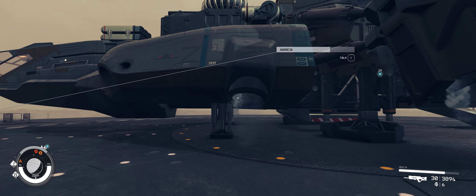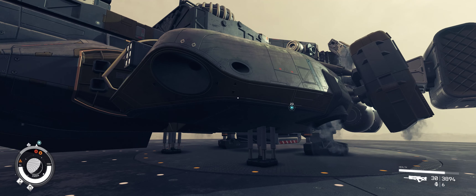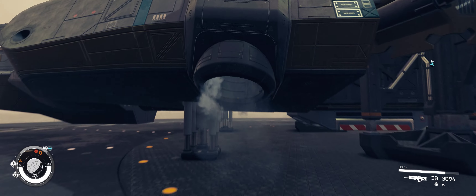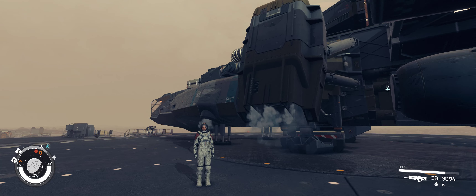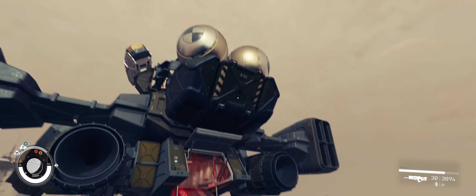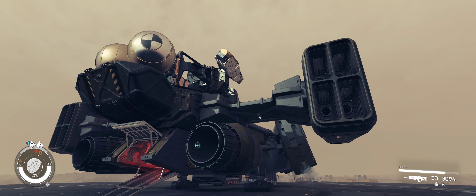Nice vertical takeoff engines here — so instead of the rotating engines that the Frontier has, it does have one set of vertical set engines. It has these down-facing engines on those blocks. Not a lot of cargo on this thing — you can see there's your cargo compartment right there. It does have a pretty decent range though.